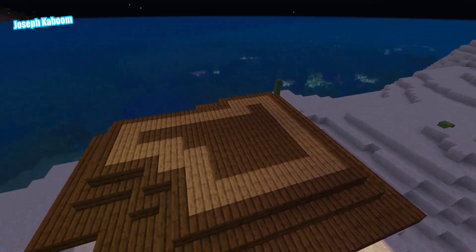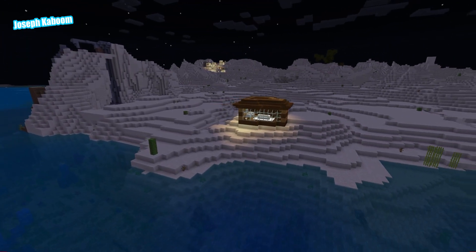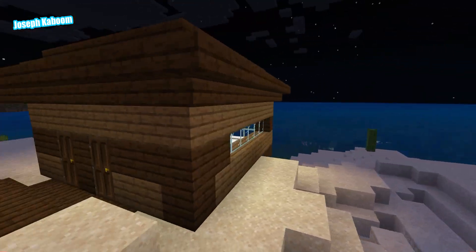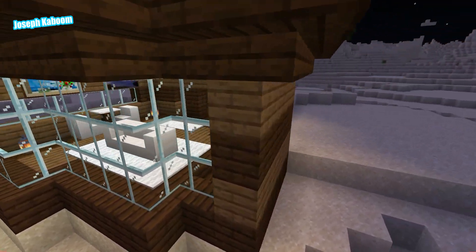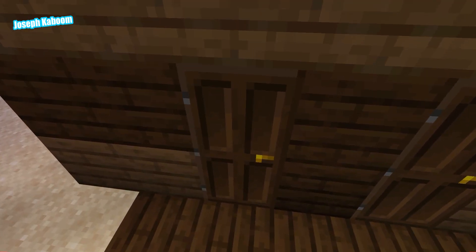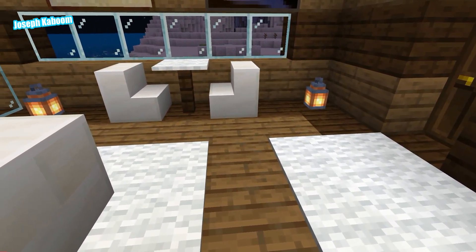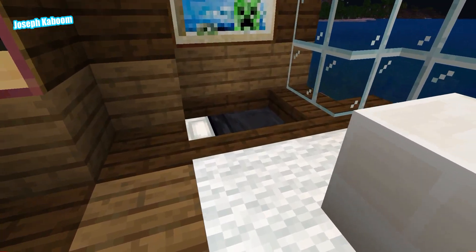I'll go into camera mode and show you around. Okay, let's start from out here in the water — here's what it looks like, pretty nice. Approach it from here. Here's the front — still doesn't look the greatest, but here's the bed, couch, view.